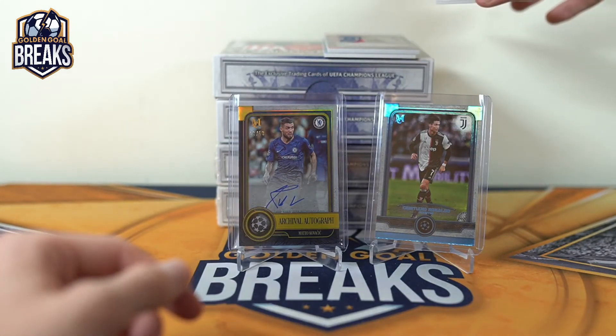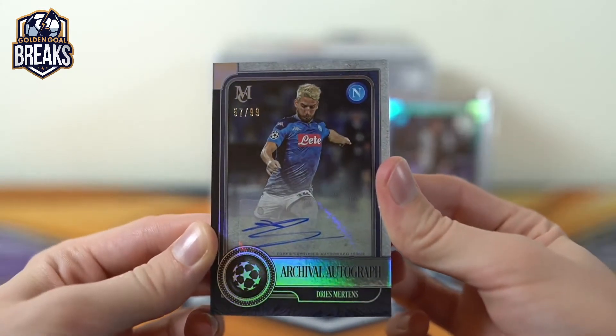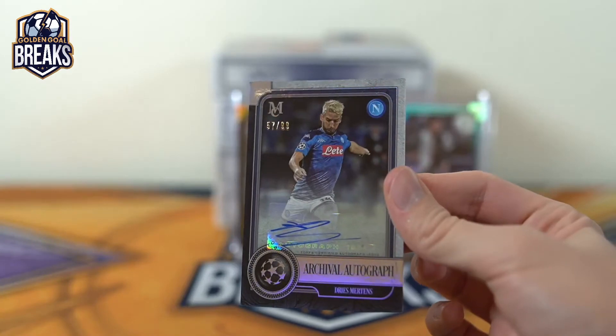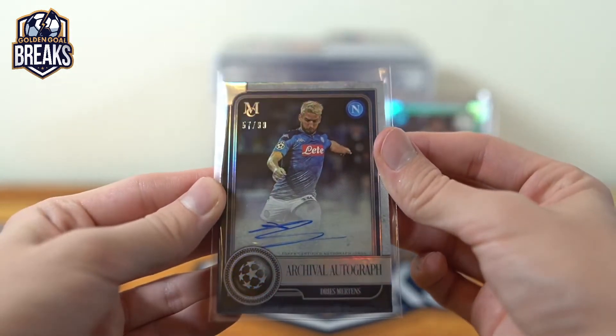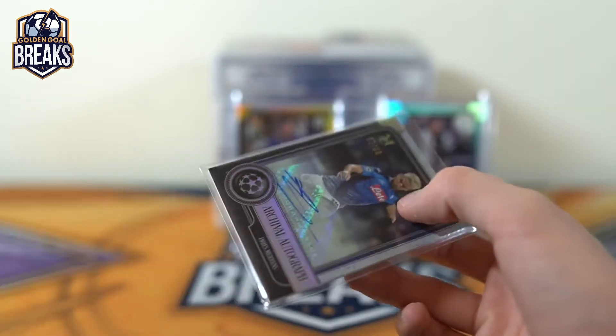Someone was asking for Dream Erdance — Dries Mertens — for a long time. There's 57 of 99, archival autograph, Dries Mertens for Napoli. First base out of him. Napoli is Matthew.